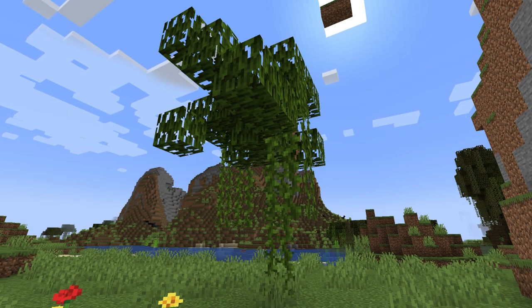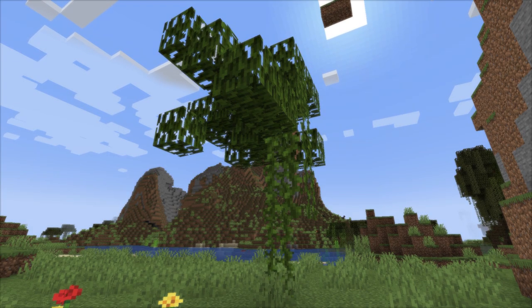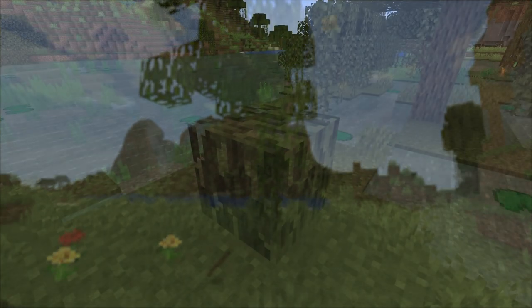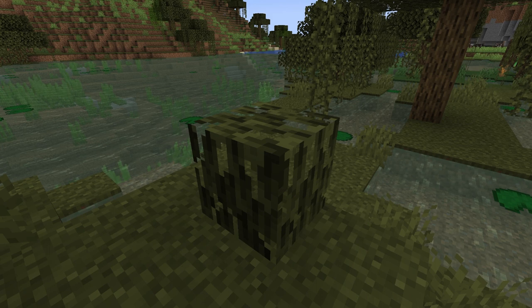The mangrove leaves are similar to other leaves. When they decay or break, they will drop mangrove propagals, the mangrove sapling, and sticks. The difference between the mangrove leaves and other leaves is they appear to have a more dense and different texture.